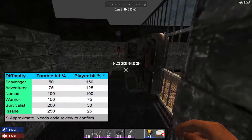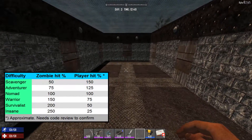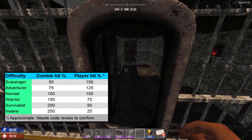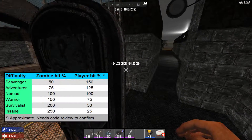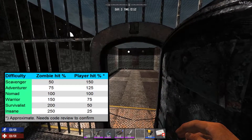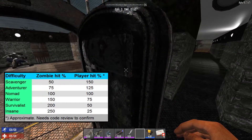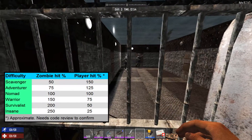As can be seen, Nomad is the standard. The player takes and deals 100% damage from Zeds. As we make it easier, going down to Adventure or Scavenger, we see that the Zeds hit for down to half damage, and they take half as much again damage from the player. When we go in the other direction and make it harder, we see the reverse and more.